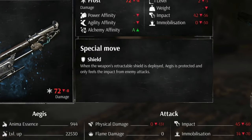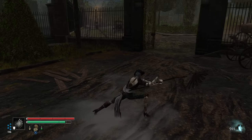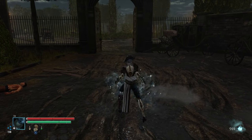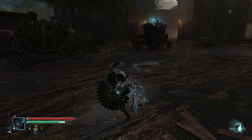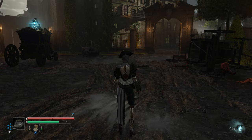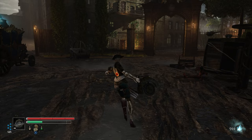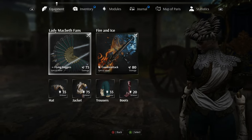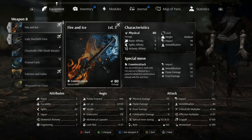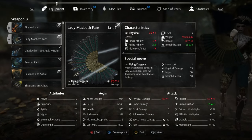Each weapon also has a special move — as simple as blocking or counter-attacking, or unique moves similar to Elden Ring's Ashes of War. Some special moves apply an affliction status to your light and heavy attacks for a limited time, such as applying frost. If you like a weapon's light and heavy attacks but not its special move, chances are there's a weapon in the same category with a different special move you may prefer. I personally started with the Falcon and Saber but switched to the Fire and Ice, which has a counter-attack special move and the same attack combos, and found it very satisfying.